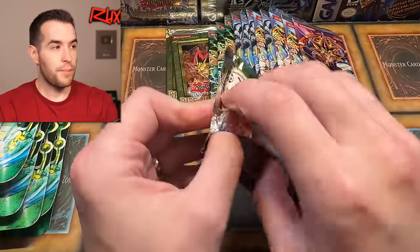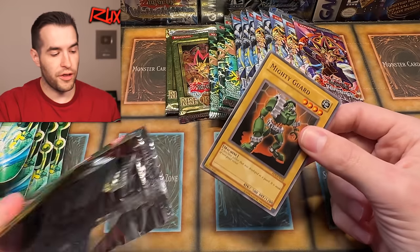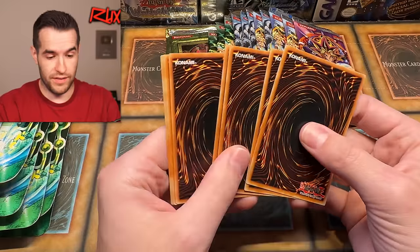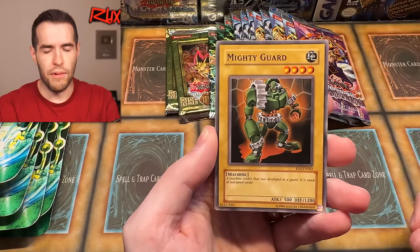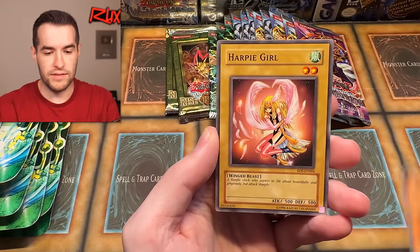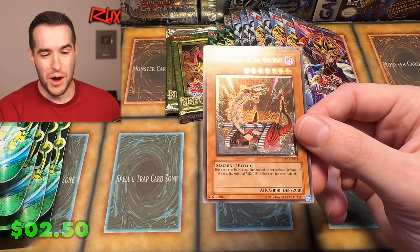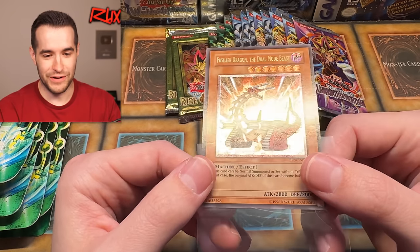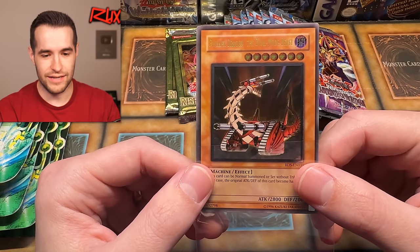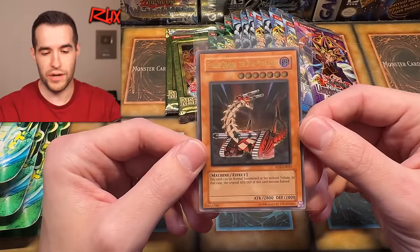Let's do a Rise of Destiny next. By the way, somebody bought a Rise of Destiny box off Ruxon34.com — well technically they bought it through one of my mods. They pulled an Ultimate Creator, so that was pretty cool. From this pack we have Pitch Black Warwolf, Rock from the Valley of Haze, Harpy Girl, and — an Ultimate Rare Fusiler Dragon, the dual-mode beast! I did not realize at first that this was an ulti. Oh my goodness. It's very dark held one way, nice and shiny the other. That's a really cool ulti — very nostalgic. Pretty cool that you can summon it without tributing, or you can tribute it. We are three for three with an ulti!